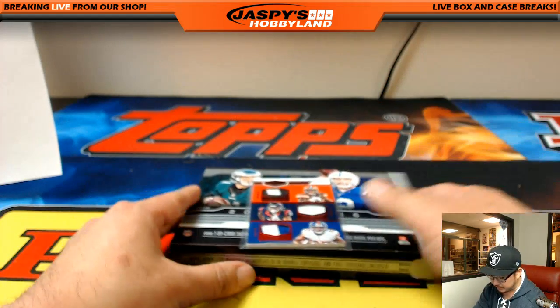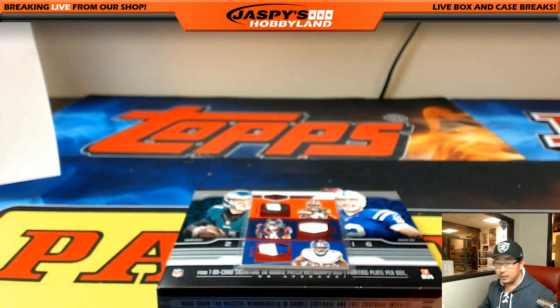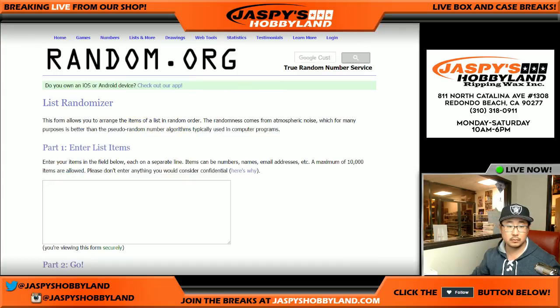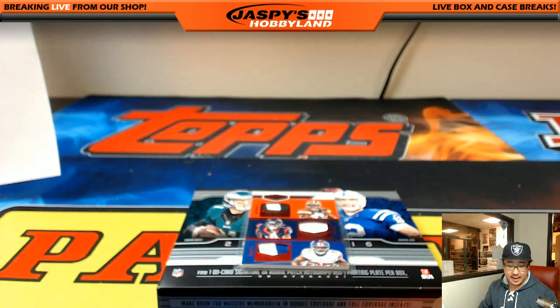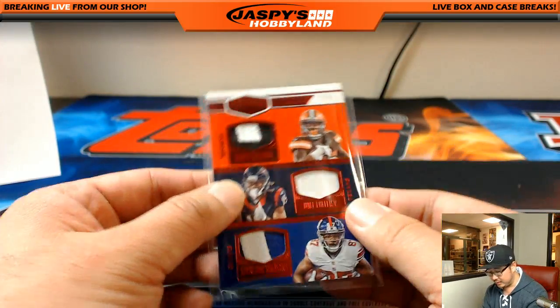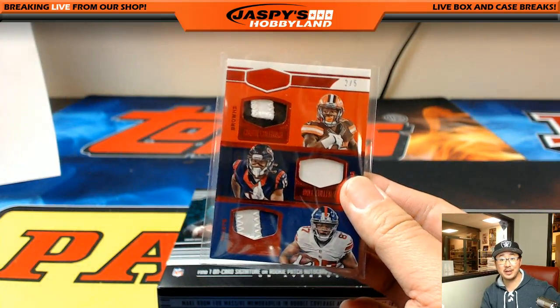That was Random Division Break number two from jazpishobbyland.com. Now we have to randomize the two out of five triple relic. Let's go to random.org. It's Friday tonight — so we got Browns, Texans, and Giants. We'll randomize it eight times — four and a four, eight the hard way. After the eighth and final time, Texans on top — AFC South, Nick Koba — with the two out of five triple relic featuring Corey Coleman, Will Fuller, and Sterling Shepard. All aboard the Big Hit Express! Whoop whoop.